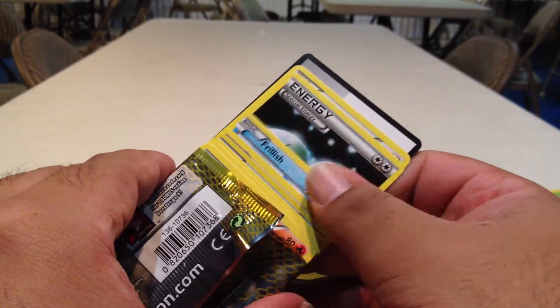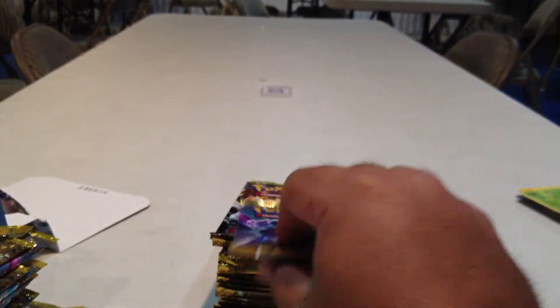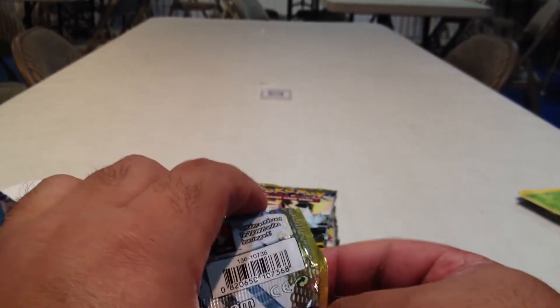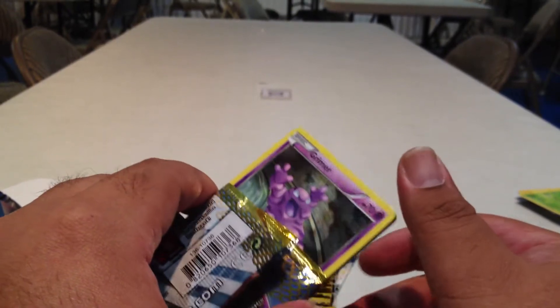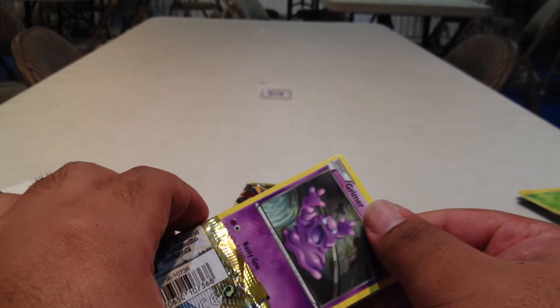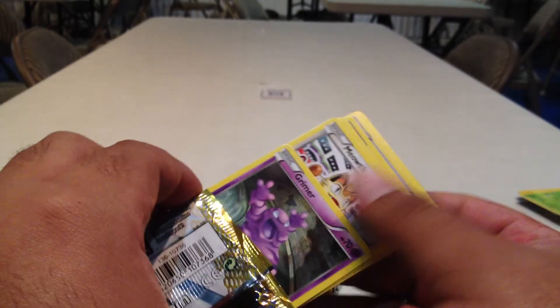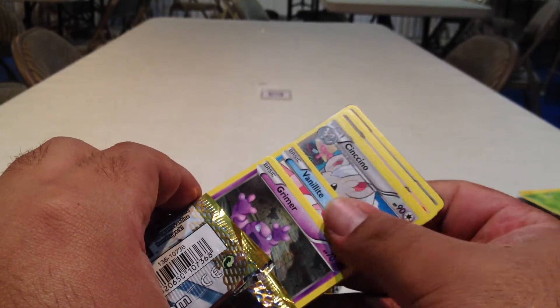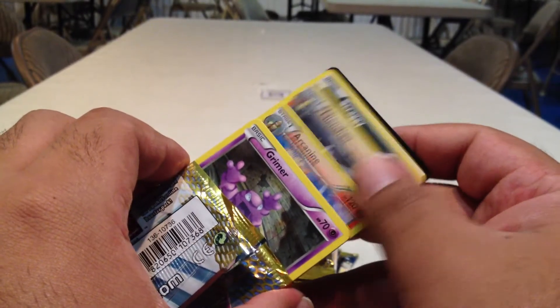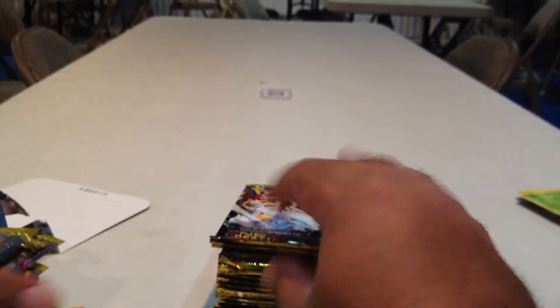Lapras, Jellicent, Double Gloss Energy. I've seen boxes with as few as three total EXs and nothing else — mostly being two regular and one Full Art. I have seen a box with two Full Arts and one regular, boxes with two EXs and no Full Art but a Shiny in its place, and boxes with two Full Arts, two regulars, and one Shiny. So hopefully this is one of the better ones, but we'll see.